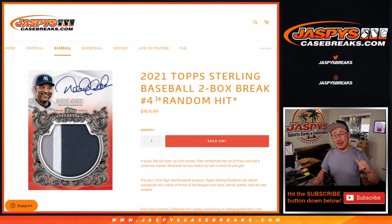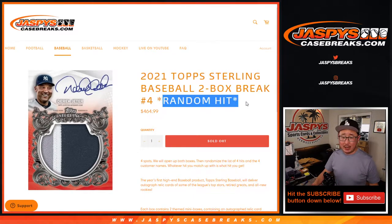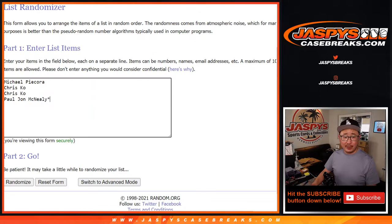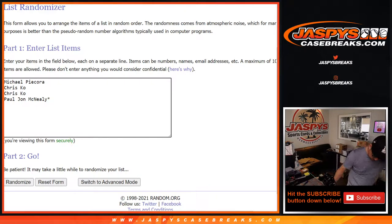Hi everyone, Joe from JaspysCaseBreaks.com, coming at you with 2021 Topps Sterling Baseball 2-box random hit break number 4 from JaspysCaseBreaks.com. We're basically just going to open up the boxes, show you the hits, type them in the order that they were pulled, and then we'll randomize your names, randomize the hits, and we'll match you up — hopefully it's the thing that you want. Good luck everybody.